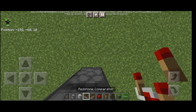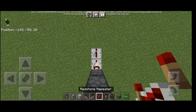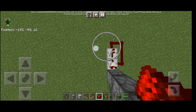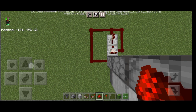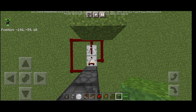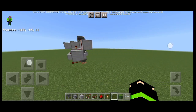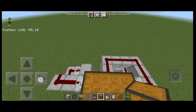After that you need to put a comparator here, and a repeater, and put redstone to the comparator and the dispenser. Then place a block and repeat three times. After that the build is gonna look like this.